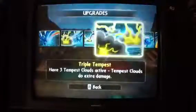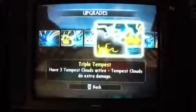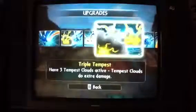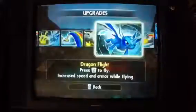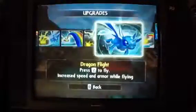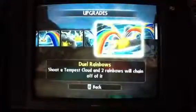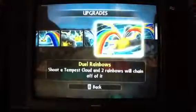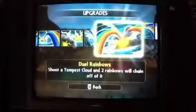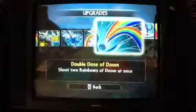They're a bit bigger too. Triple tempest clouds: have up to three tempest clouds active. If tempest clouds do extra damage, they get a bit bigger as well. Dragon flight: we're set to fly, increases speed and our lifeline, then it's a bird attack. Two rainbows: shoot a tempest cloud and two rainbows will chain off it, and they're a bit bigger.